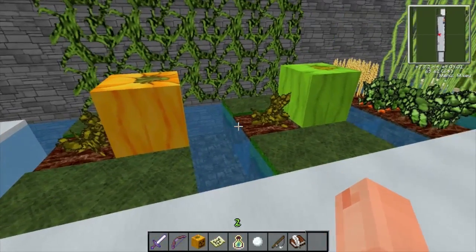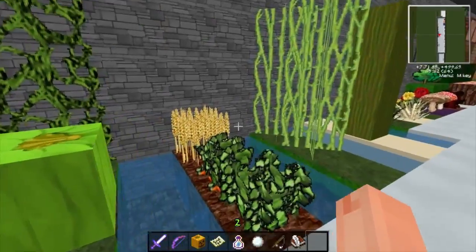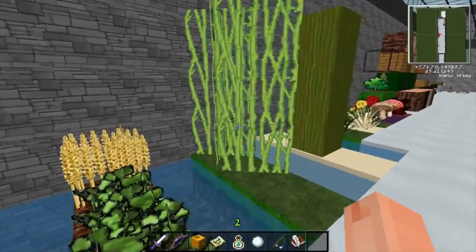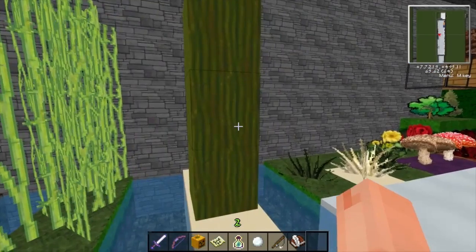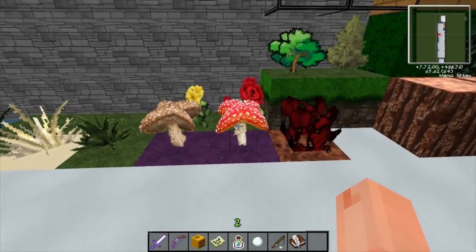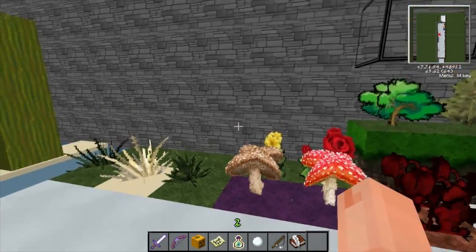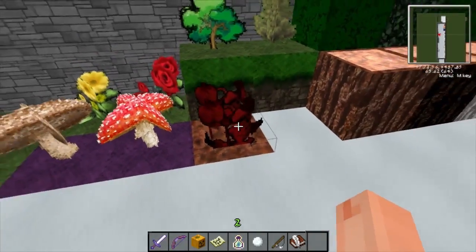We've got the stalks, the farmland, the vines, all the crops, the sugarcane, the cactus, the tall grass, dead bush, the fern, the flowers, mushrooms, and nether warts. Just said nether farts - nether farts right there.